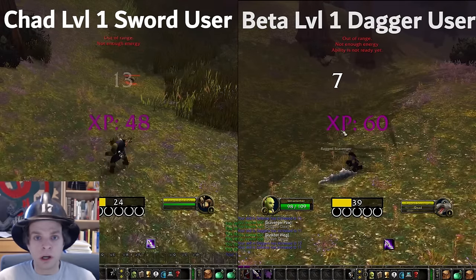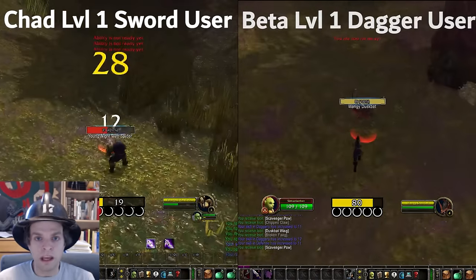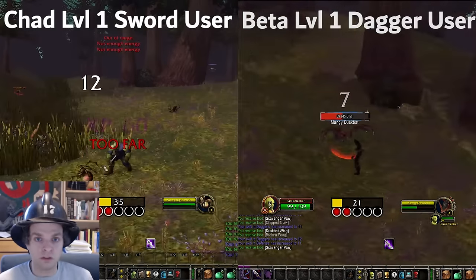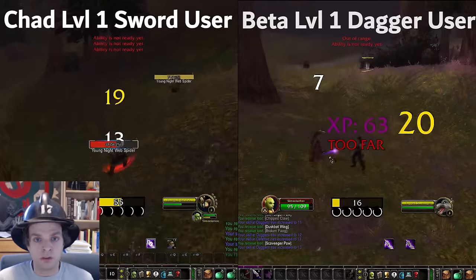On Alliance you're going to want to travel to Stormwind to get sword training or Ironforge for mace training. On Horde you want to go to Undercity for swords and Thunder Bluff for maces. Sword or mace doesn't really matter — just pick one, get rid of that dagger as soon as you can.